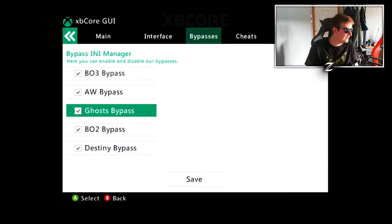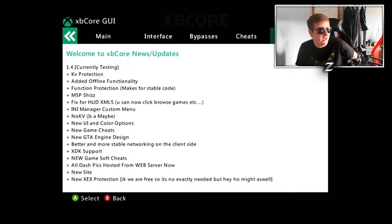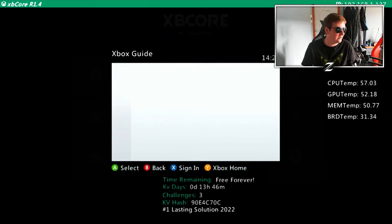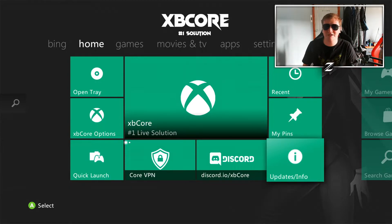It's got amazing bypasses for Black Ops 3, Advanced Warfare, Ghosts, Black Ops 2, and Destiny, plus lots of cheats. Right now I've only got BO1 and BO2 cheats enabled, and those are the only ones working at this current time — more cheats will be added eventually. There's also a change feed showing what's new and what's coming to the server, with more detail than the dashboard changelog.